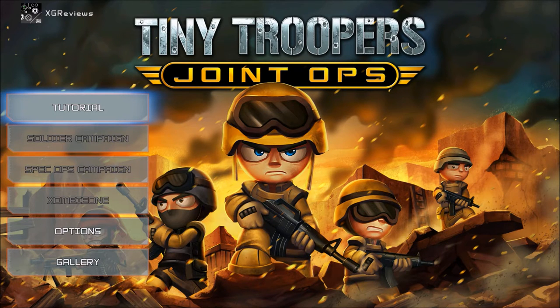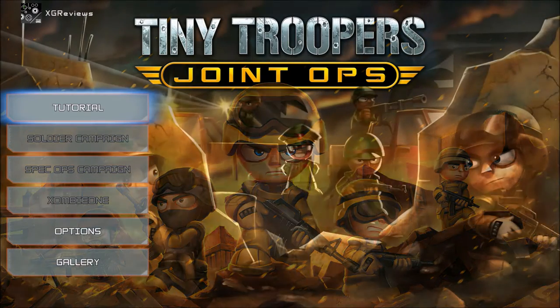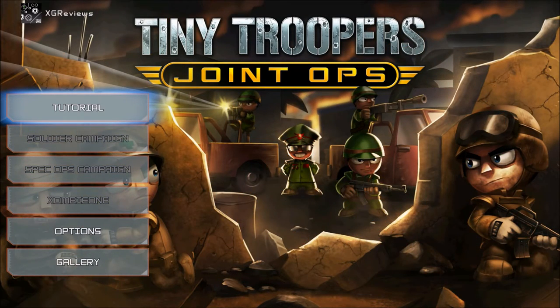Hello everyone, it's Russ here from Xbox Gamer Reviews. Today we're taking a look at Tiny Troopers Joint Ops. This is by Epiphany Games and published by Wired Productions. It's available now priced at $9.99, that's £7.99, and we'll get started.